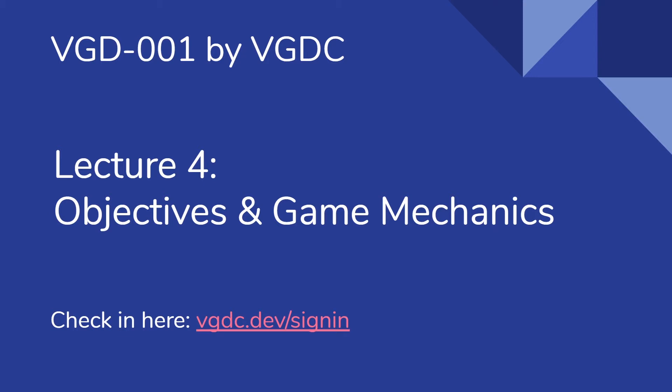Welcome to lecture four. So far we've covered our enemies, we've got our player movement down, and we've got some basics to Unity. Now we're going to go over some game mechanics and our objective.